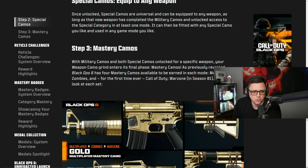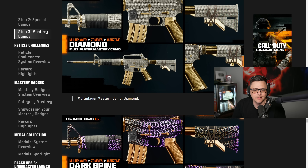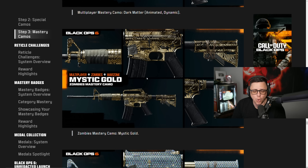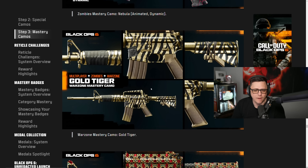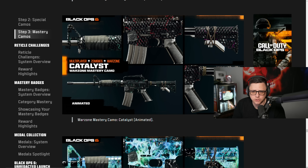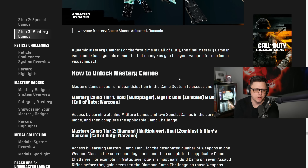With military camos and both special camos unlocked, the weapon camo grind enters its final phase: mastery camos. Black Ops 6 has four mastery camos per mode — multiplayer, zombies, and for the first time Warzone — totaling 12 mastery camos. For multiplayer: Gold, Diamond, Dark Spine, and Dark Matter. For zombies: Mystic Gold, Opal, Afterlife, and Nebula. For Warzone at Season 1: Gold, Tiger King's Ransom, Catalyst, and Abyss.